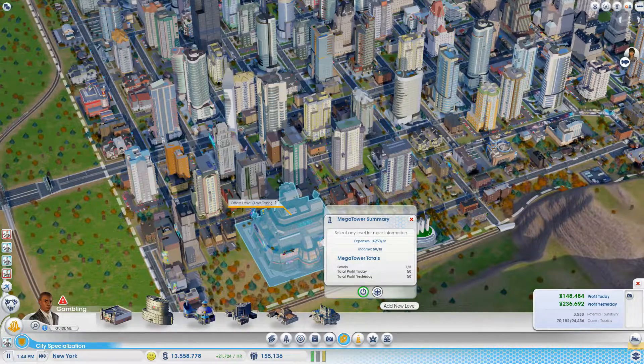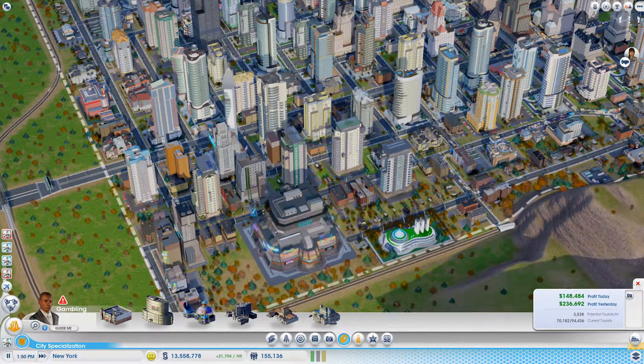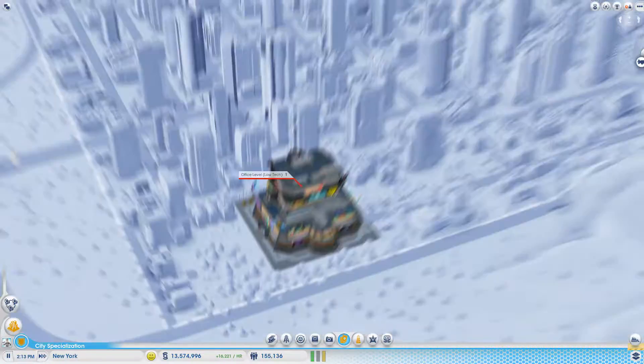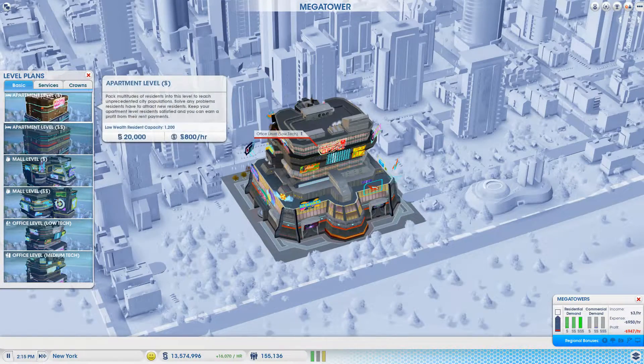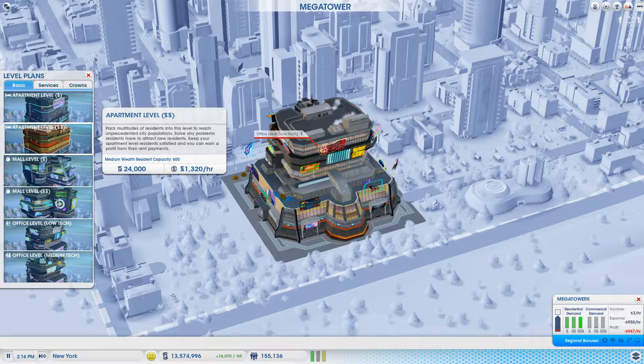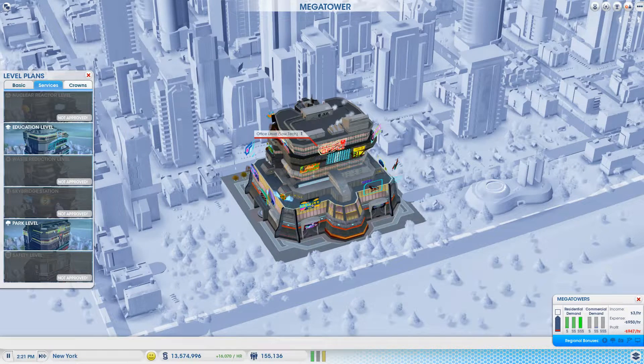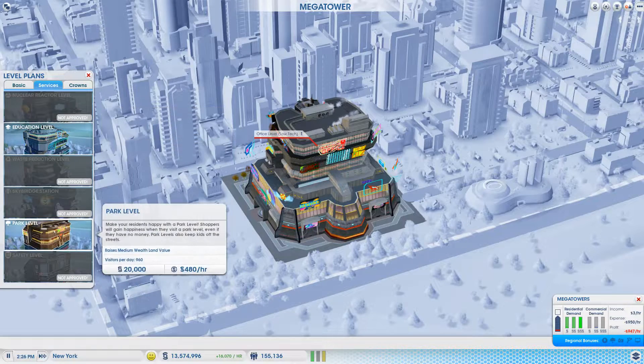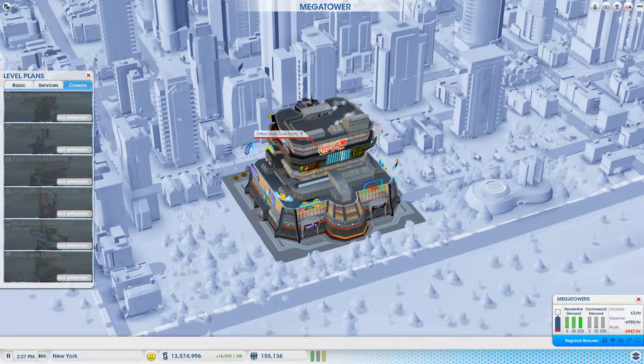Do we want to expand this right now? I want to see it make some profit first — I'll start to expand it after that. We'll have some high wealth put in here at the end. When you get to the top you can make them high wealth apartments like penthouses. We can put services in here — education, parks. That would be absolutely great.